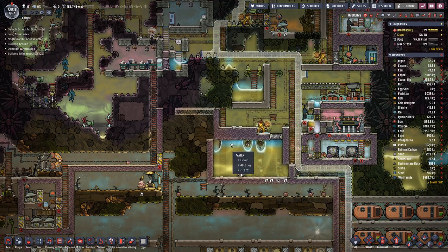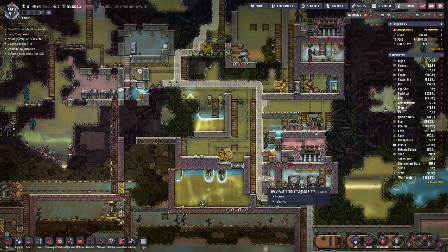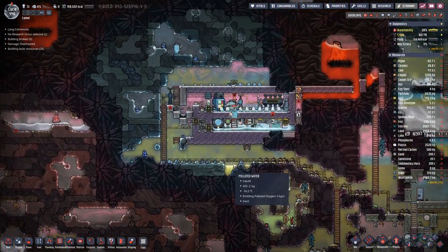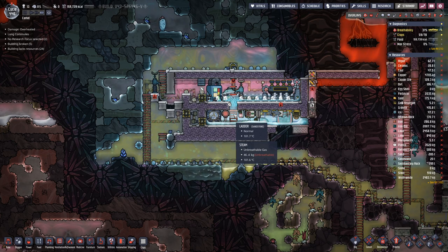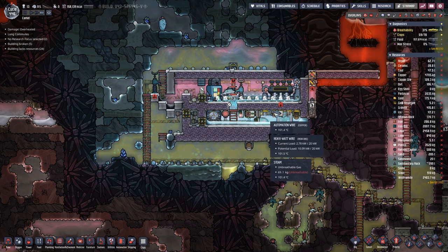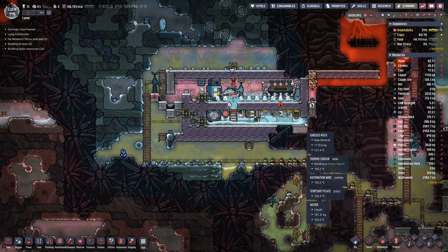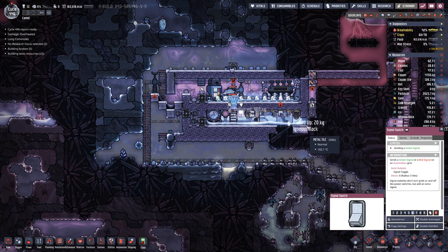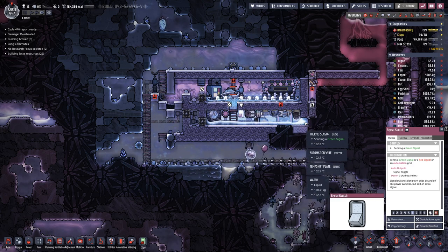Looks like here on this side a bit of the ice has melted again, because we were not able to store it. The steam sits at a bit above 100 degrees — once it is below, that should be good. We can try to get all the igneous rock out of there; that should help.